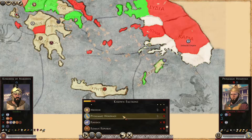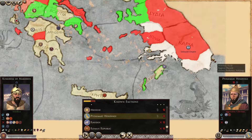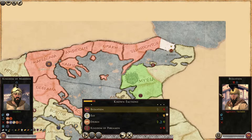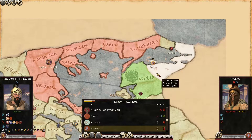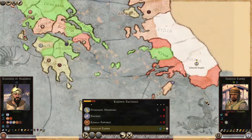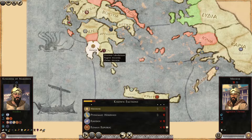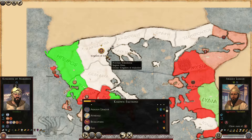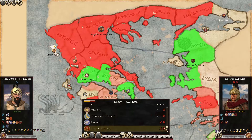You've also got Rhodos and some Ptolemaic holdings, Byzantion, Pergamon, and a bit of the Seleucid Empire. Sparta is here too. If I was to play this, I'd probably choose Macedon, or maybe Pergamon, perhaps even Rhodos since they're a nice little island nation — or even Rome.